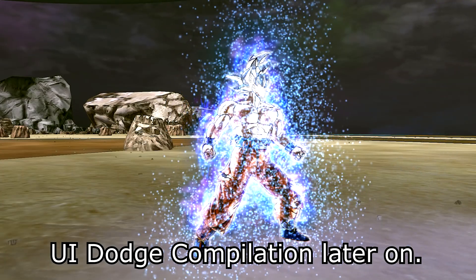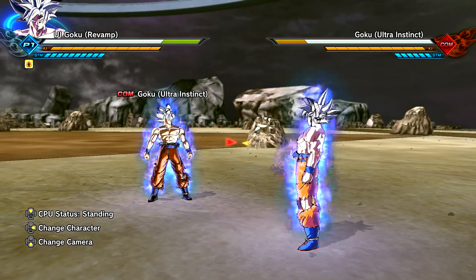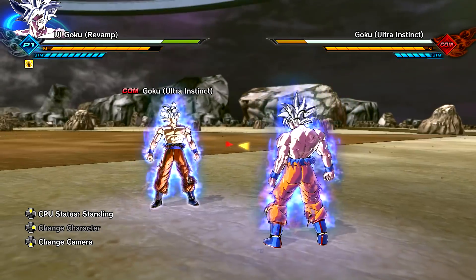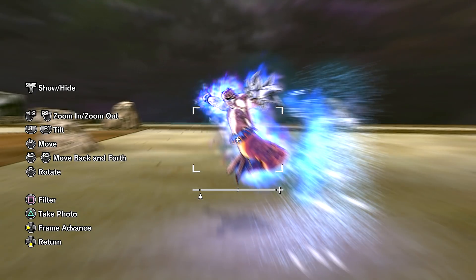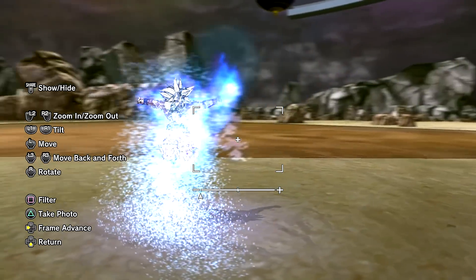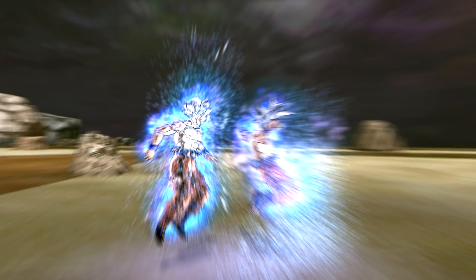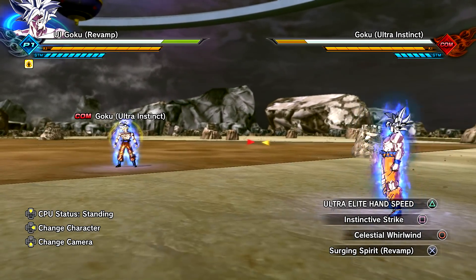I do have some super attacks to show you how these look. Instinctive Strike! That was a lot better than the others. You can see him doing that backflip over your character — he basically goes over your shoulder. Now let's see how long the Weave Effect can hold. We're going to do a whole bunch of attacks — Celestial Whirlwind, of course he'll dodge that, and Hand Speed.